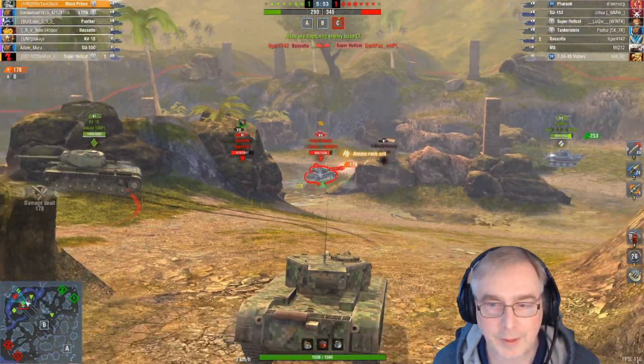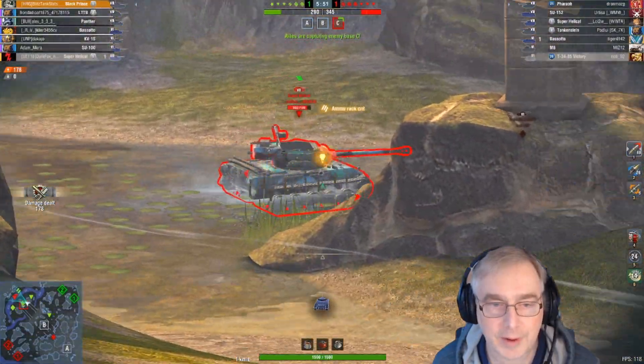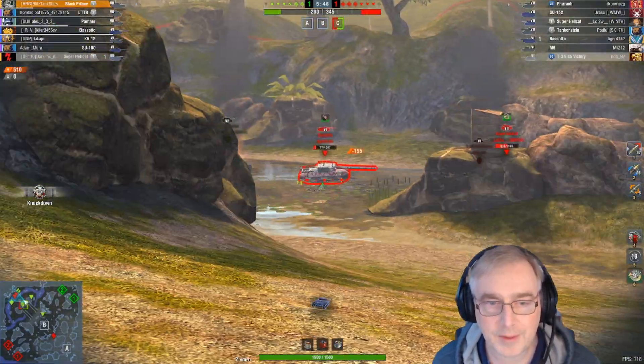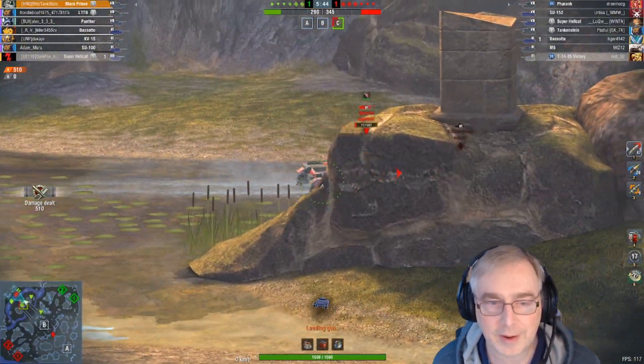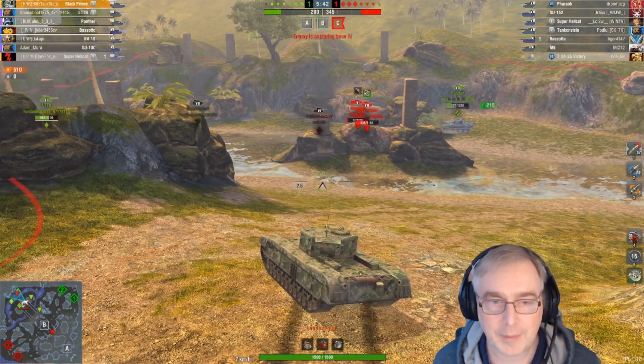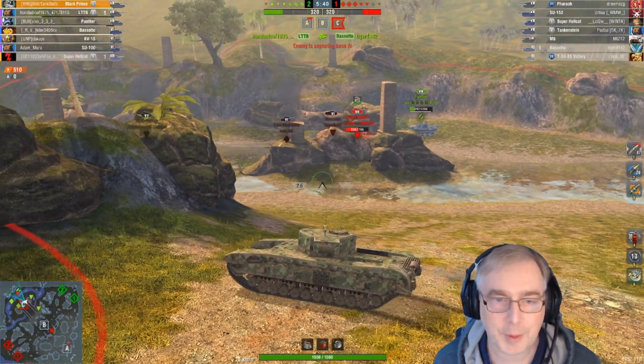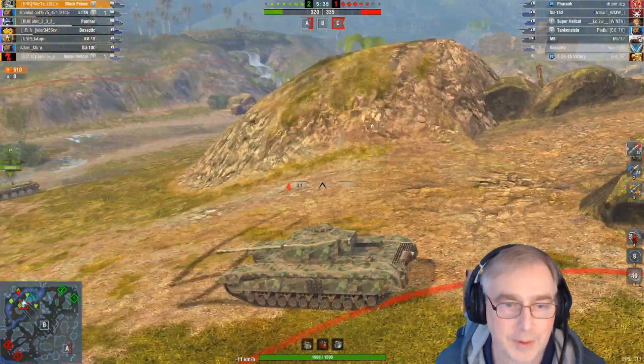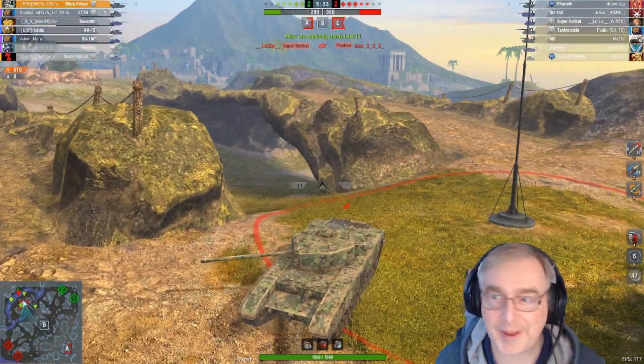Still two tanks left to fire at though — can we get some shots in? We can on the Hellcat. Put our booster on, try and get some extra shots in. Let the DPM begin. Can't track these new tanks. It's not going to be worth going down to get the Hellcat — I would not get there, I'd spend forever going up the hill. I'm just going to recap this base here.